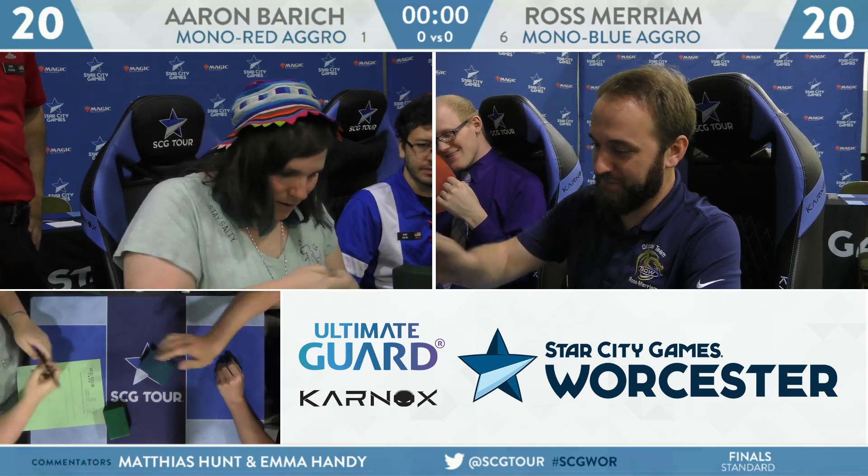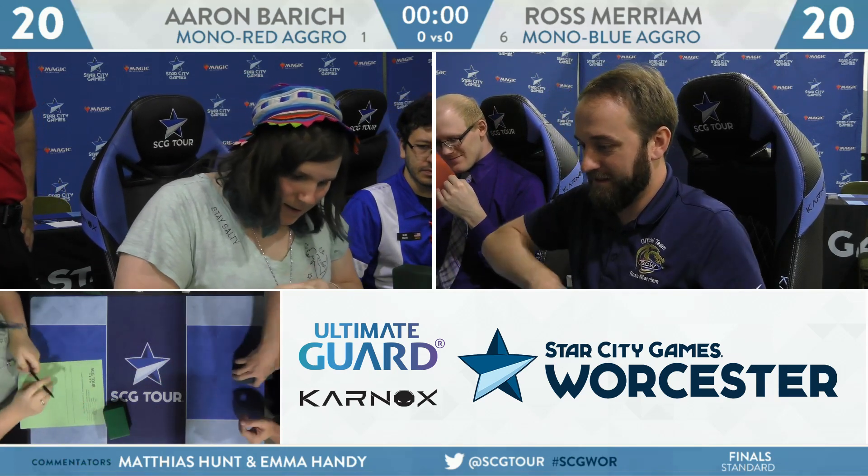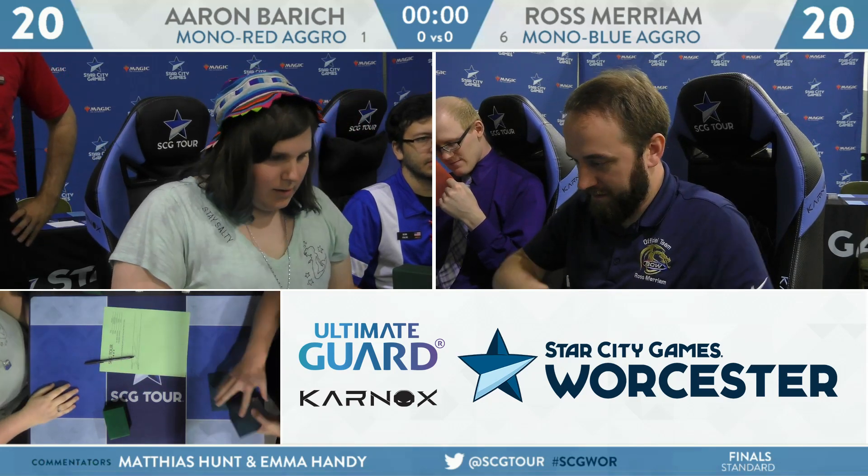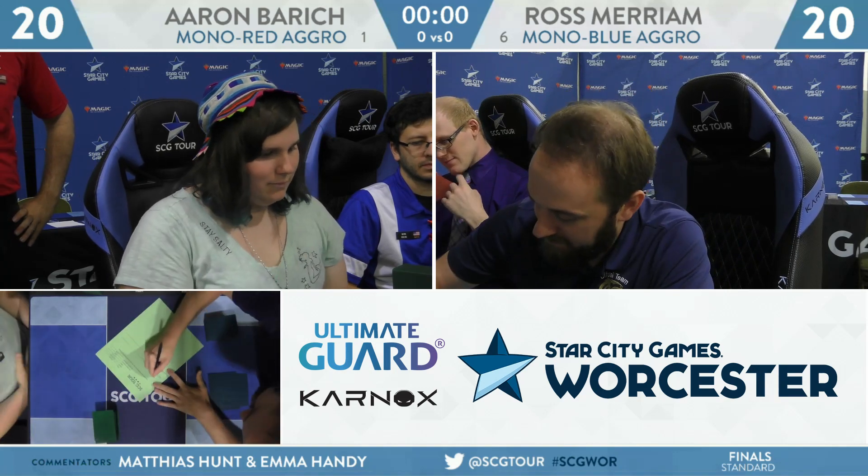You see the split — it's two Lookout's Dispersal and three Wizards Retorts, as opposed to the four Retorts you used to see in Mono Blue. A lot of that comes down to the fact that it's a little bit easier to turn on Dispersal with all of your one drops.